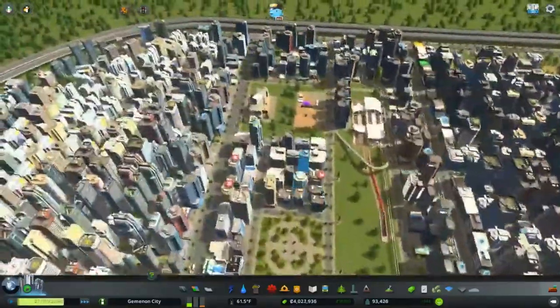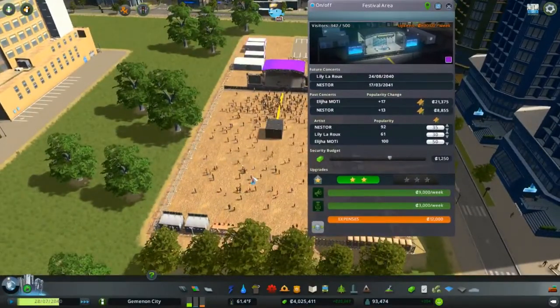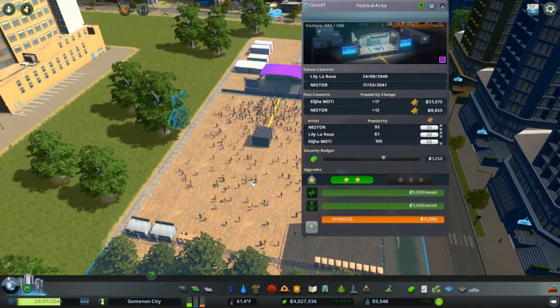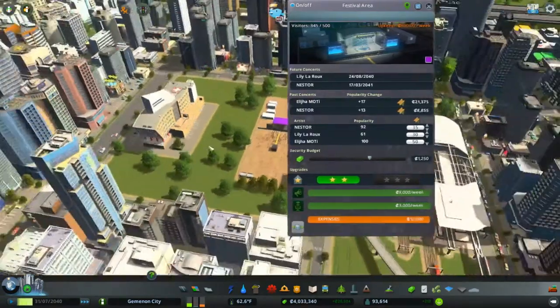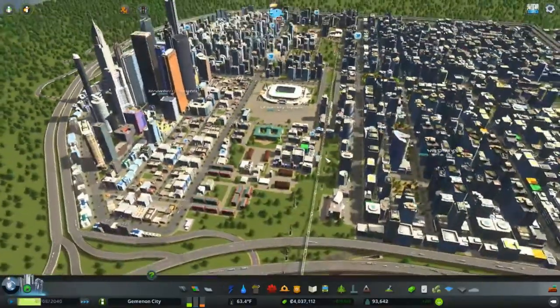Let's go back to the concert. Look at that! We're at 343 out of 500 — we're almost time for the concert. They're going to see Lily. Lily's going to do a little bit better — her popularity's only up to 61, but this might help increase it. She might do better on this concert, even though people don't really seem to like her all that much.